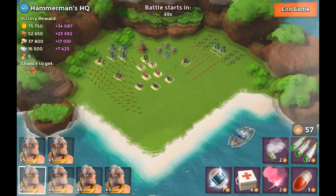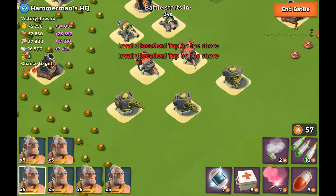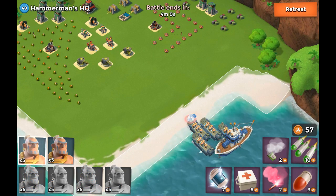We're going for the easy win. What we want to do is go to one of these machine guns — I'm going to the right machine gun, that's the easiest way to go. Dropping the warriors.